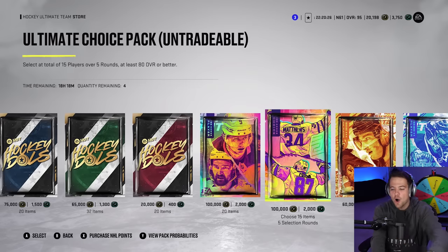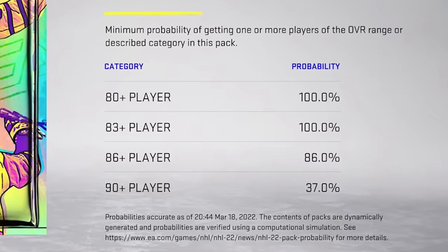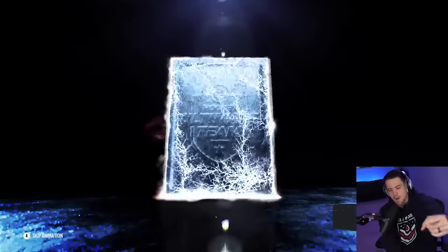Five rounds, all 80-plus overall, and a 37% chance at a 90-plus. Historically packs treat us very poorly, but last episode everything changed — we pulled a Team of the Season Alexander Ovechkin. We are hoping for the same today.